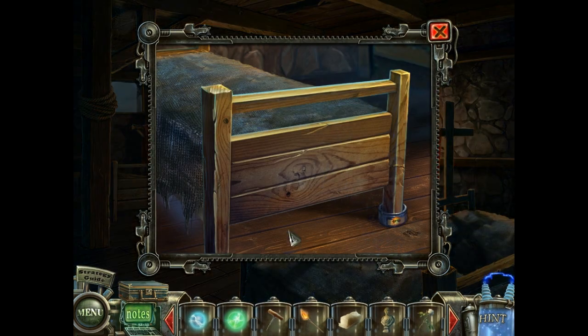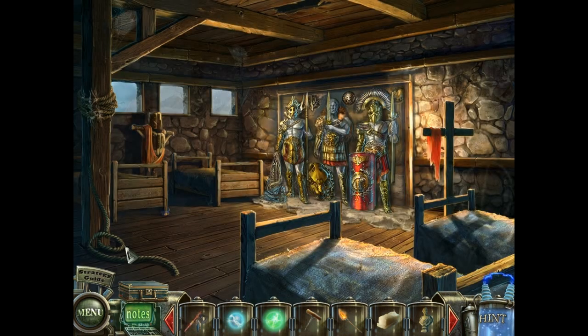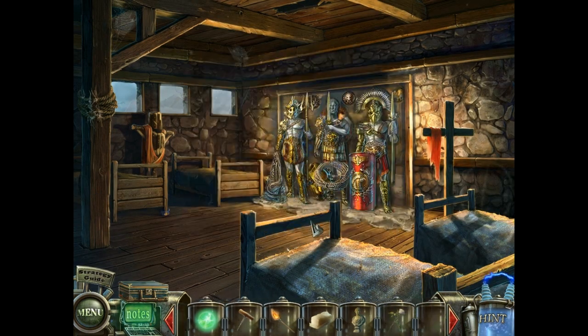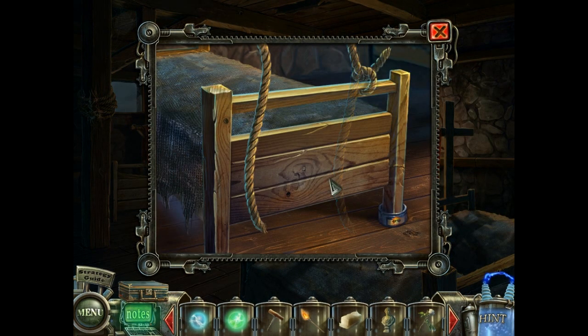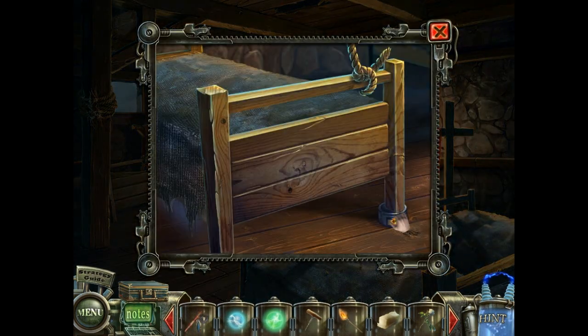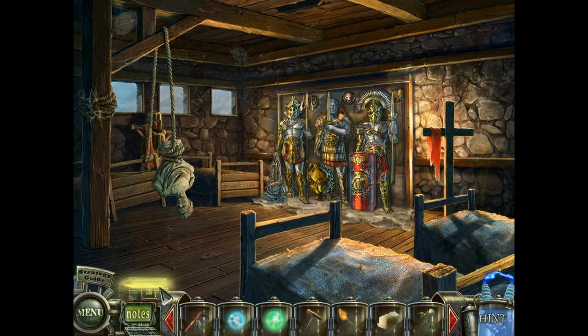We also have a minor puzzle over here. I haven't used the tomahawk yet, so use the tomahawk here to give us some rope. Use the rope over here and tie it to the bed. Then put the bust of Caesar here to get an empty can of ointment — hooray!